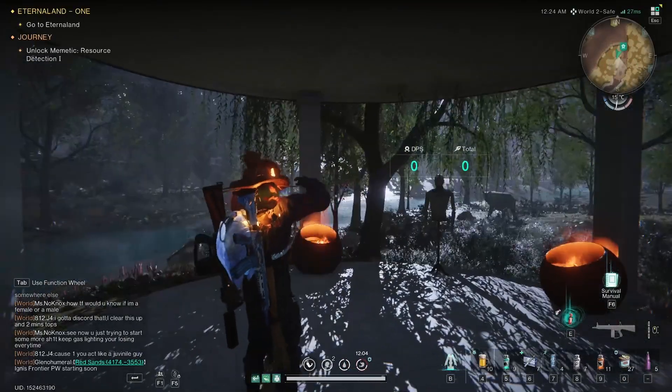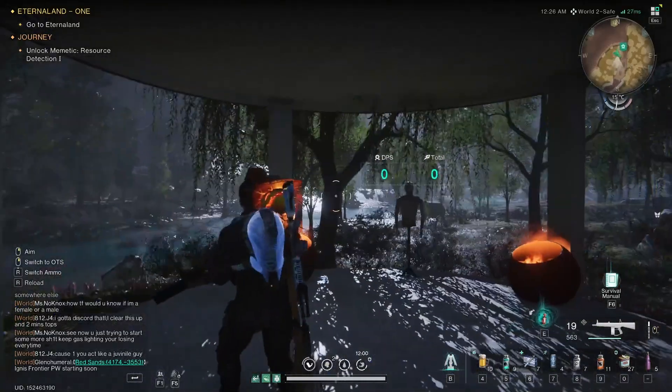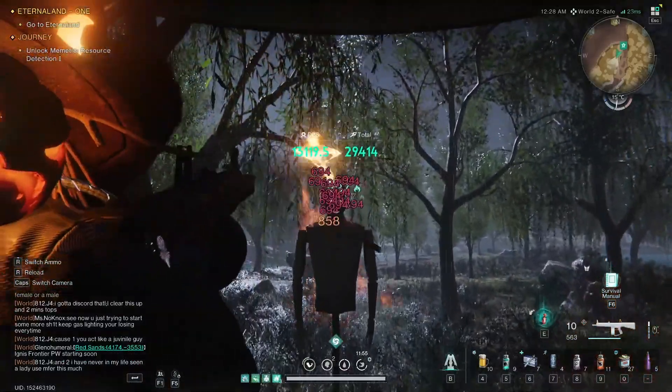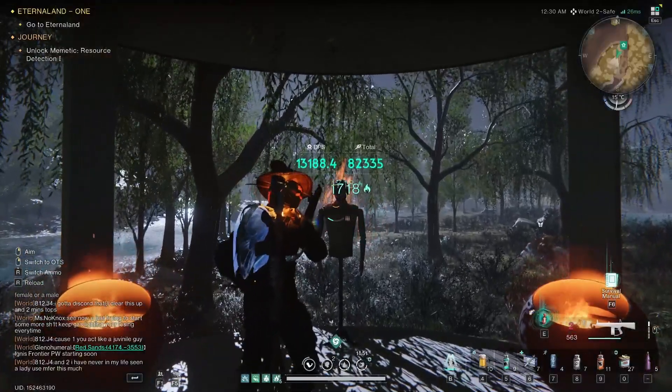Today we're going to be looking at a burn build. This build is going to be primarily useful for bosses, as it's doing a lot of damage over time — burn effect kind of damage. As you can see, you've got those little blue numbers ticking consistently. That'll be your burn numbers.